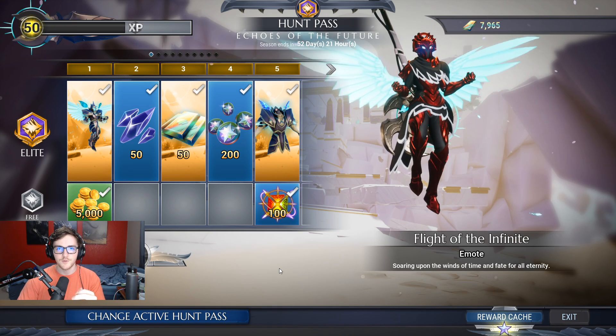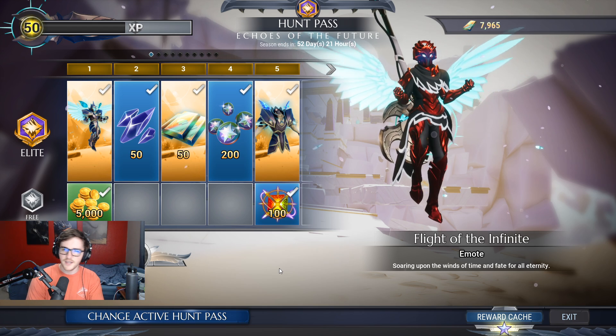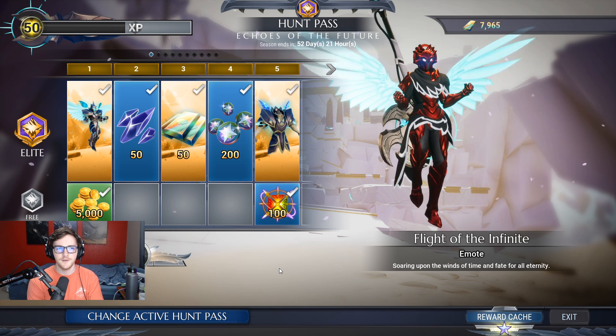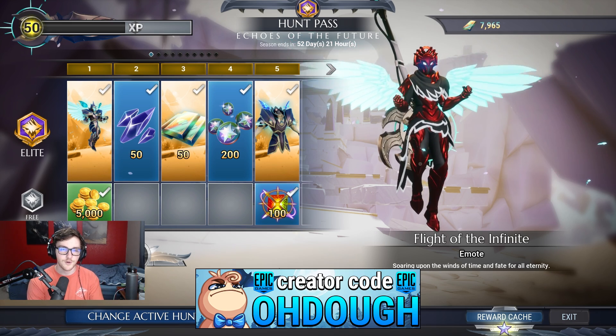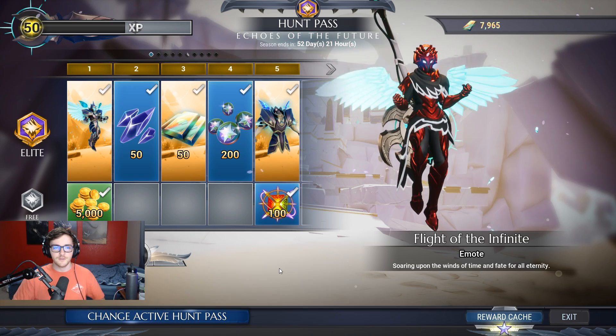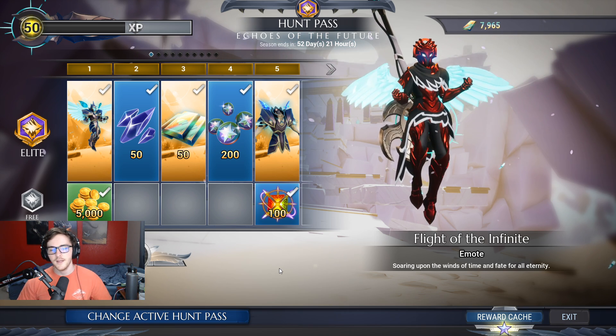Howdy and hello. My name is Doe. Hope you're doing good. Today we're covering the Echoes of the Future Hunt Pass, but first a message from today's video sponsor — me. Be sure to use code ODO in the big game store or the in-game download store. It supports me very greatly. If you don't use my code, use someone's code. If you don't use anyone's code, you drink dog water — your favorite beverage. It's weird, alright? Don't be weird.